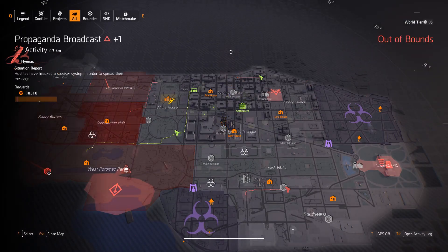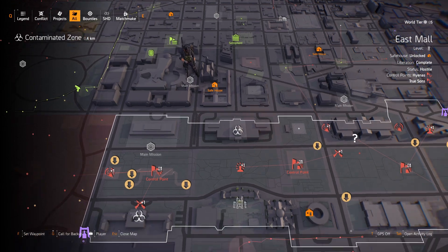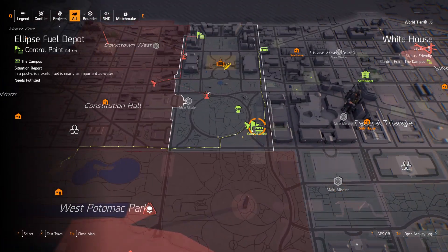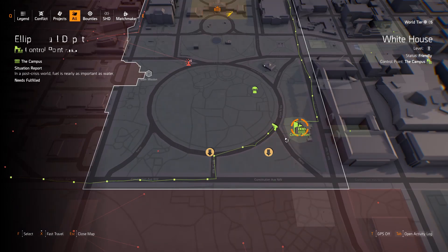To get keys you can do it two ways. You can either go into sewers — let me just go to the White House and go here, I'm going to fast travel to the control point — and I'll show you how to get it.